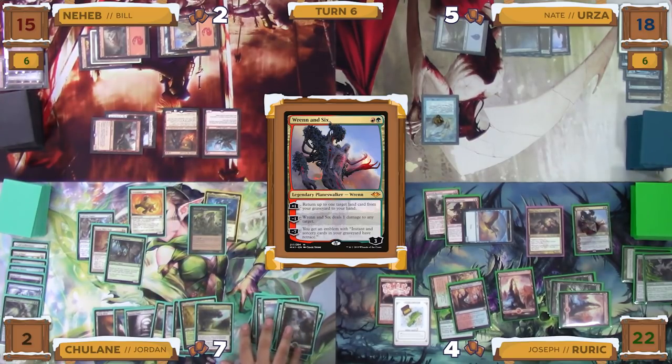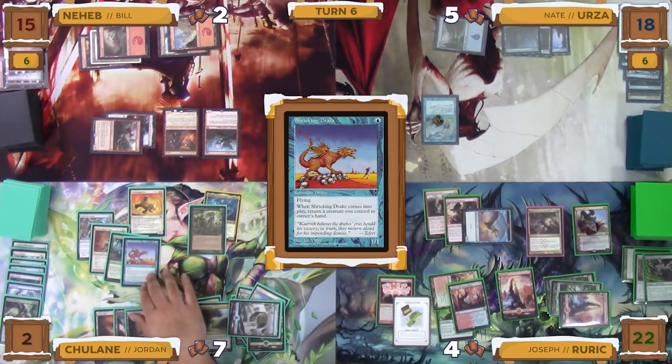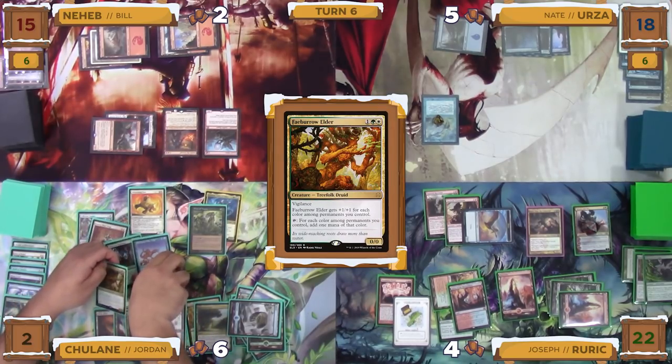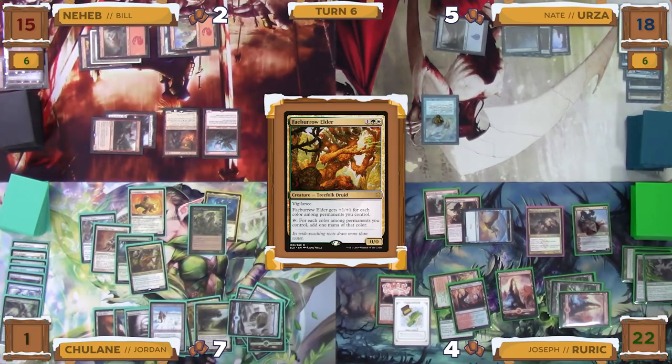Jordan untaps, draws, and being at two life with really not much else to do, decides to just go for broke. He taps for one mana to cast a Shrieking Drake, drawing a card and putting a Darksteel Citadel onto the battlefield from his commander's ability, then exiles cards until he hits a creature. He needs to hit basically one creature here - a Mirror Entity - which would allow him to pump up his creatures and hopefully swing to take away some of the problem players at the board. He continues to exile until he hits a Fae Bro Elder instead. He decides to cast it, drawing a card and not putting a land onto the battlefield, and then Rampaging Ferocidon deals one damage to Jordan. With nothing left, Jordan passes the turn to Bill.